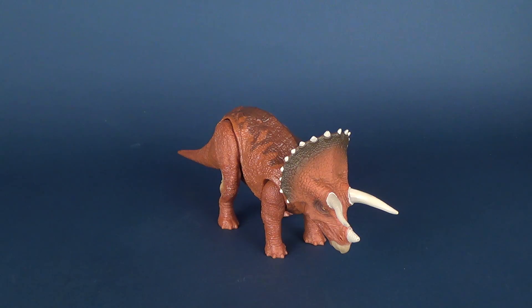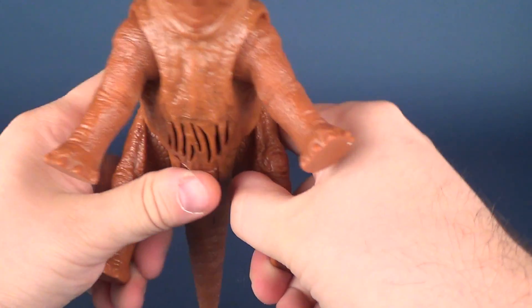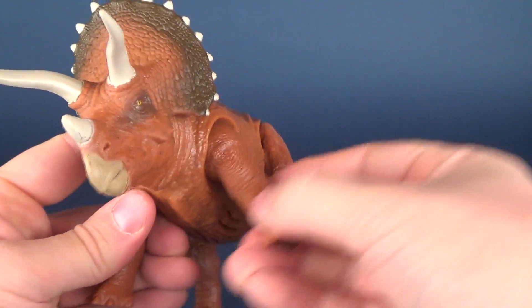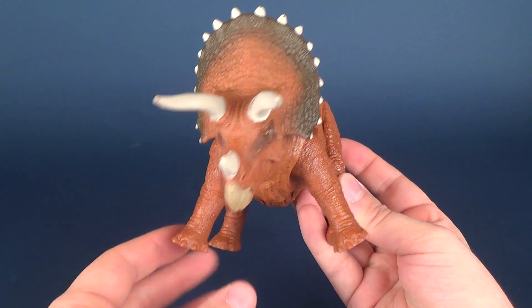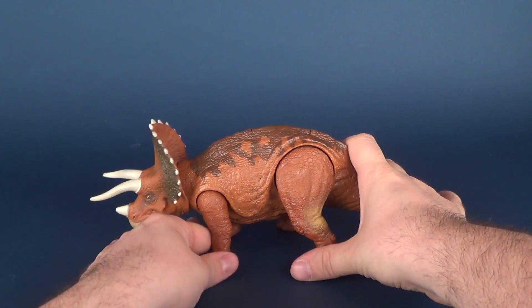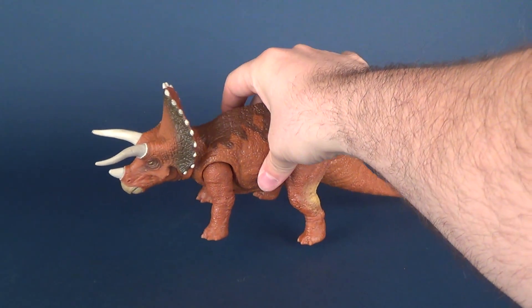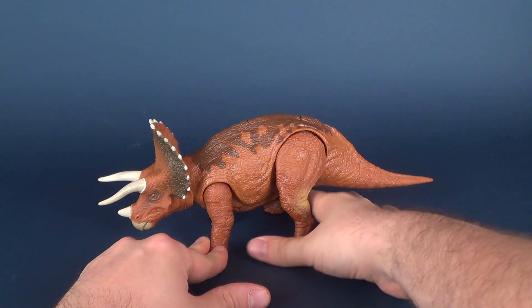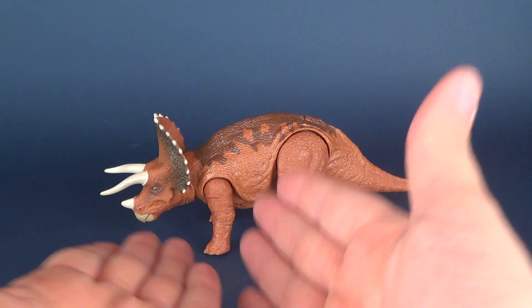As for articulation, the Triceratops has your standard setup — the legs move forward and back, swivel back and forth, and they also hinge. Initially when I took it out of packaging, there was a bit of cracking and creaking to get the legs to move outward. I'm not sure of the benefit of having the legs spread out that far, because it makes the dinosaur look a little silly when planted firmly on all four feet. It's pretty much like the Stegosaurus and all the other dinosaurs in the Jurassic World line — even though the legs are poseable, you're ultimately going to adjust them until they're firmly planted and leave it there.